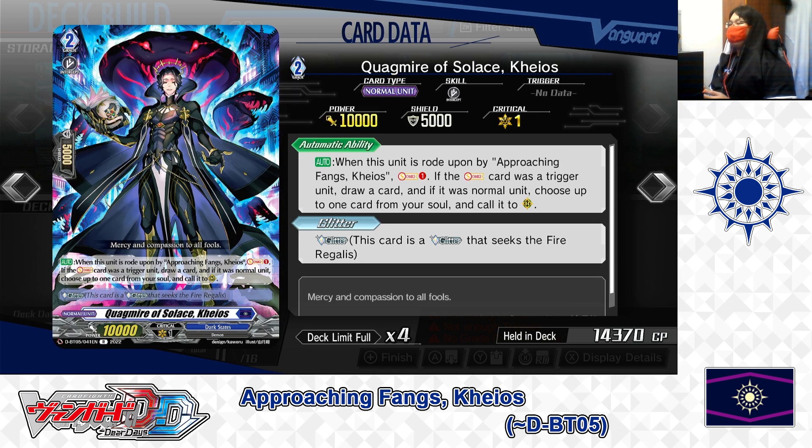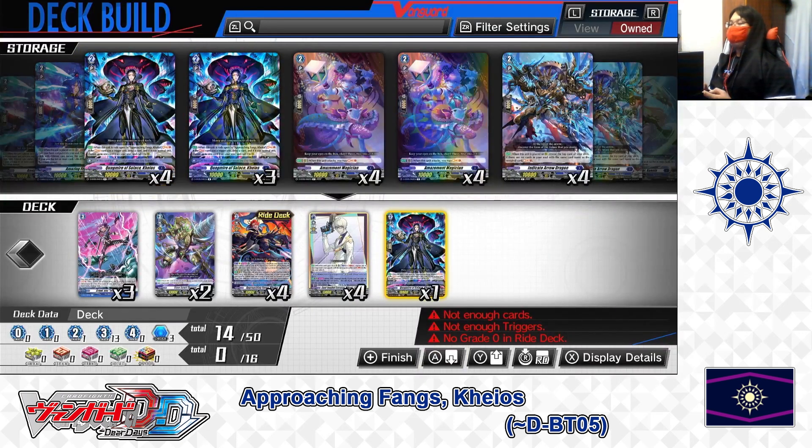If you got a trigger card, you can restock your hand with the draw bonus. If it was a normal unit, you can add another attacker or booster from the soul. For Quackmire of Solace Chaos, we're putting 1 in the deck and 1 in the ride deck.